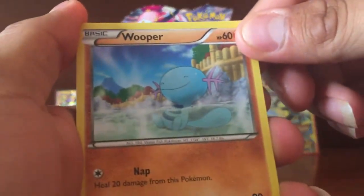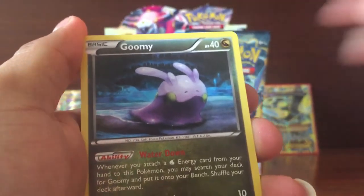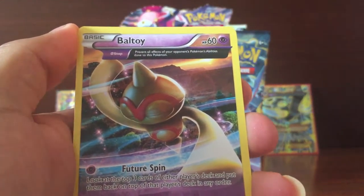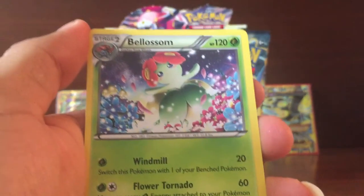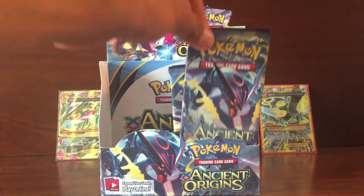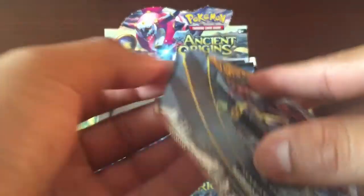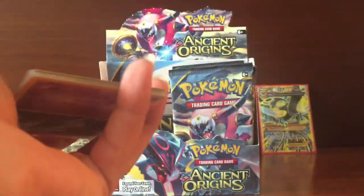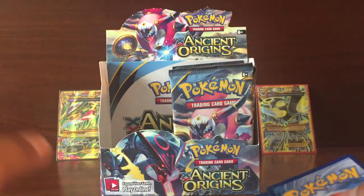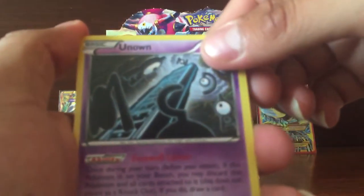Pack 2: We got a Starweight Whooper, Goomy, Belldown, Unknown, Polatoy, Slash Energy, Blossom, and a Hex Maniac.